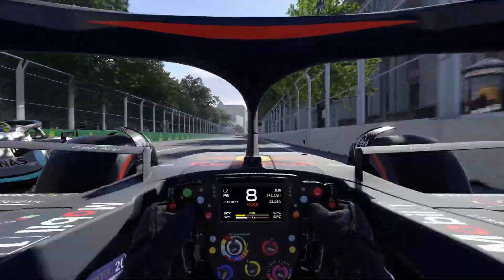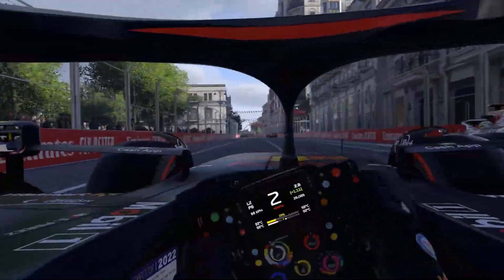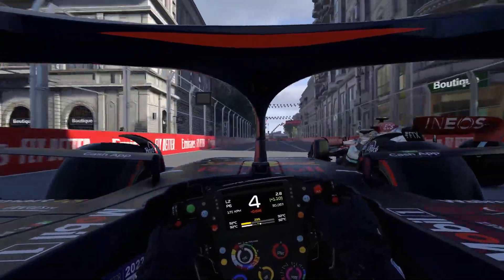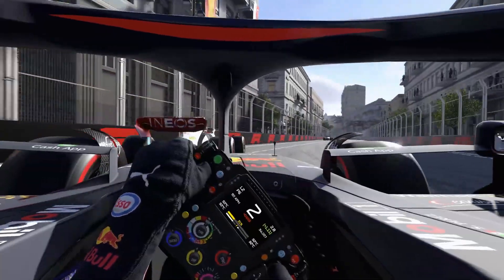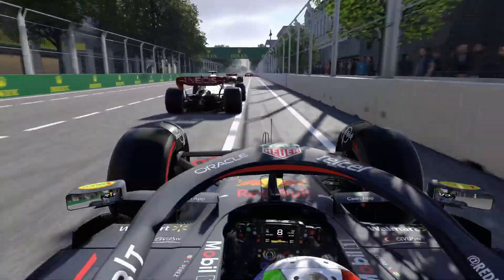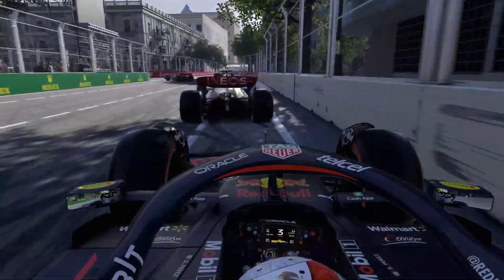The switchback pass is the riskiest one to pull off, as you need to predict and quickly react to what your opponent will do. If your opponent hugs the inside line throughout the entry and the exit, you won't be able to try this kind of pass. Your best bet is to follow your rival for a lap and get a sense of where they like to place their car before committing to the move.